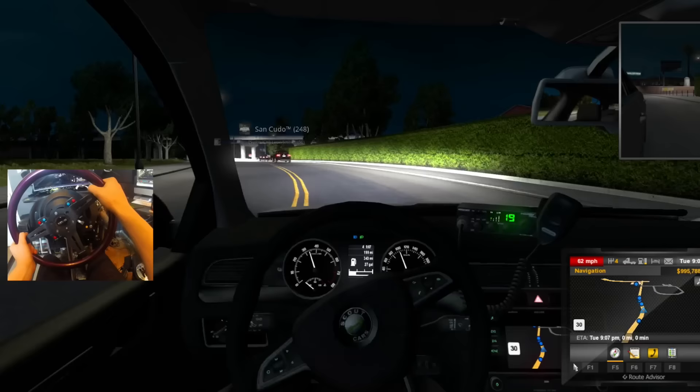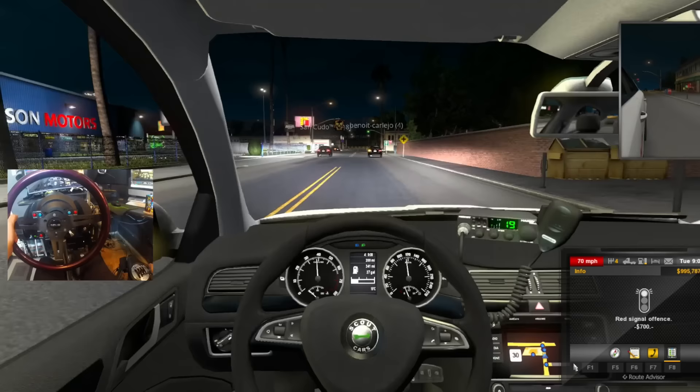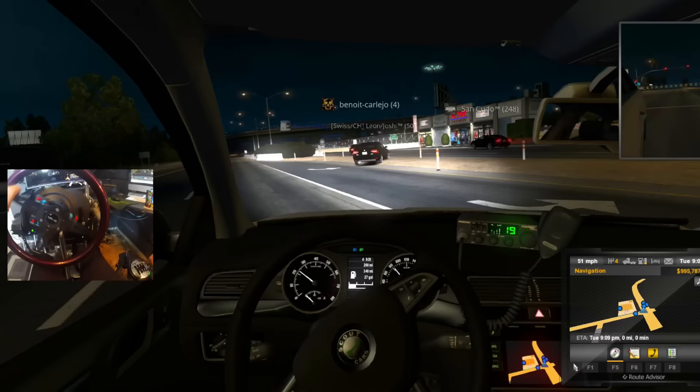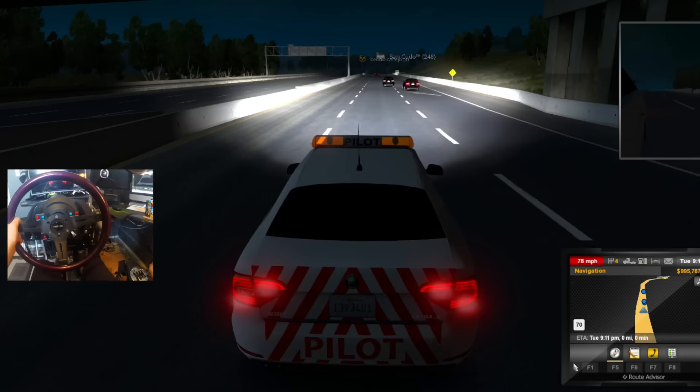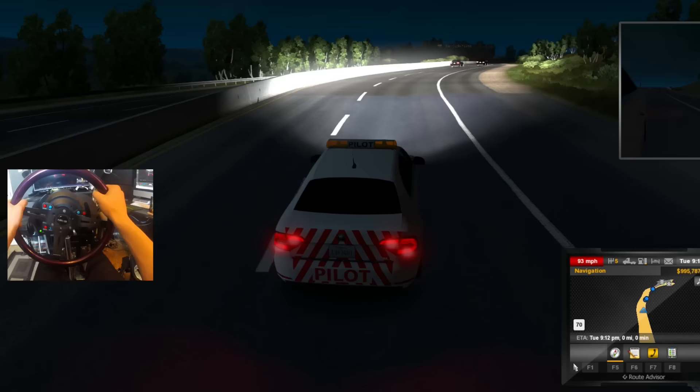These guys are being pretty damn legit. We're gonna follow them, see where they go. Try to keep up and not flip it like we just did - because that was a problem. Okay, we all ran a red light. I like how we're at least signaling. We got off-road status. Back in third person view - I just like this so much better. We can hear everything a lot better and I'm almost gonna be out of gas soon.